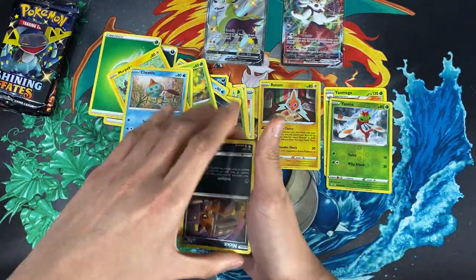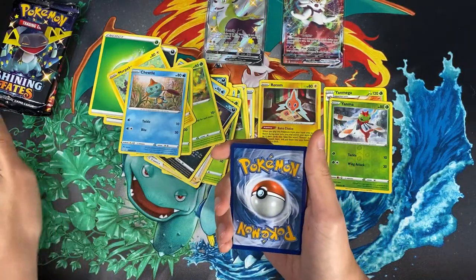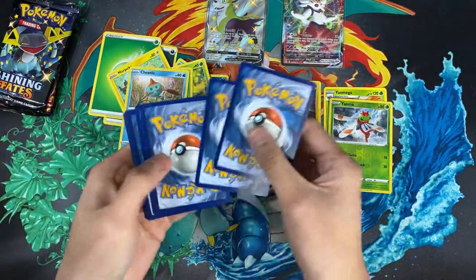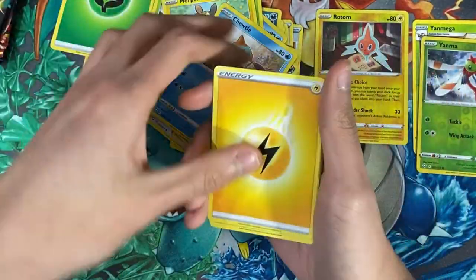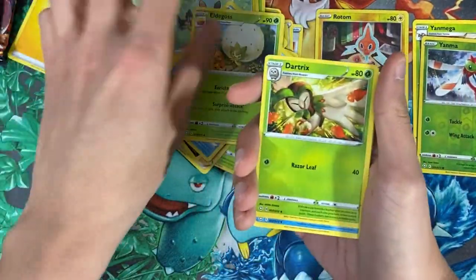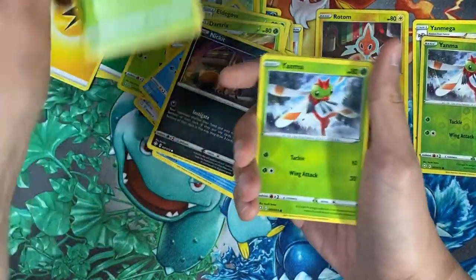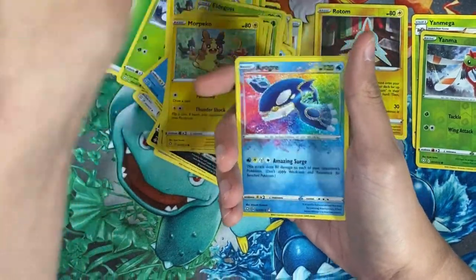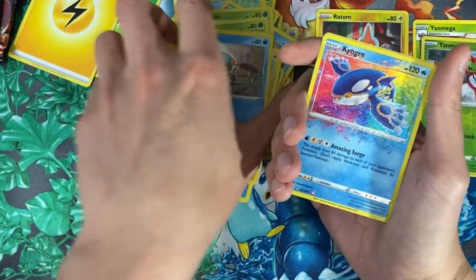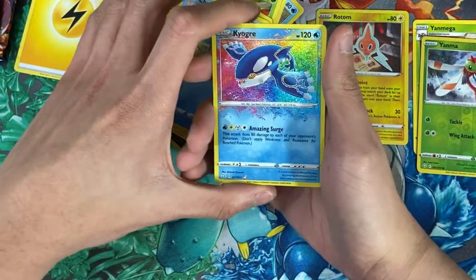That's an amazing pull and it's only our second pack in. My theory is every tin or every box you buy you get like one V card or V-Max — it's just my theory, mostly proven so far. Maybe we'll get a second one. Moving to the next pack: Eldegoss, Dark Tricks, Cramorant, Nickit, Grookey, Yanma, Morpeko, Chewtle.